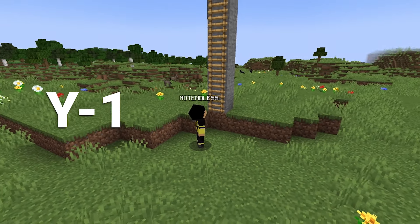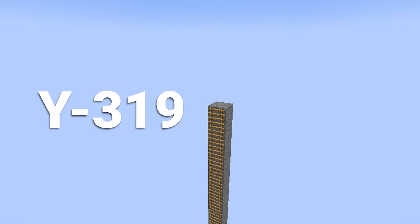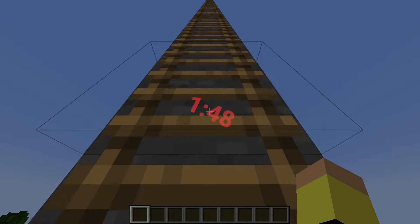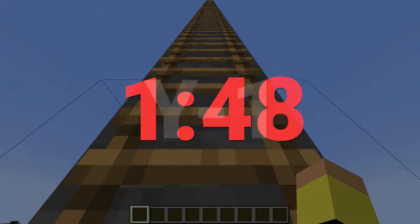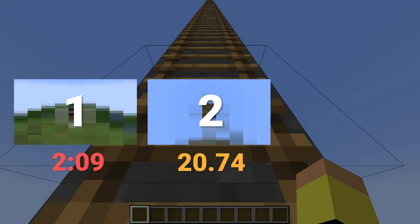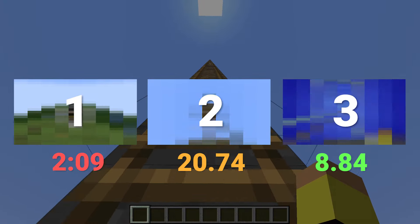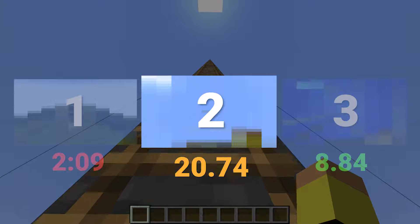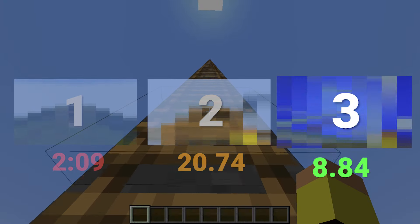Climbing Minecraft ladders to Y level 319 is the most boring and time-consuming thing. If you ever happen to build a farm on top, it will take up to 1 minute and 48 seconds to climb from Y level 1 to 256. In this video, we will be discussing the fastest ways to climb in Minecraft — taking only 2 minutes 9 seconds, 20.74 seconds, and only 8.84 seconds to reach the top.